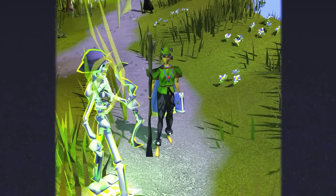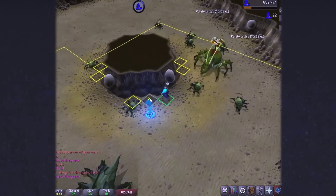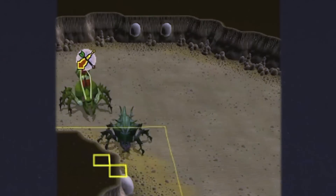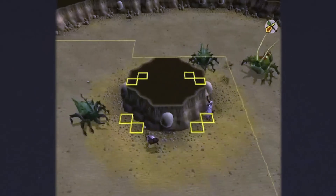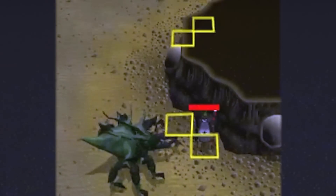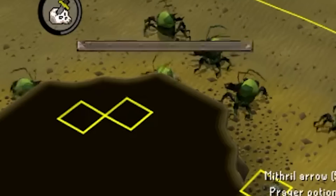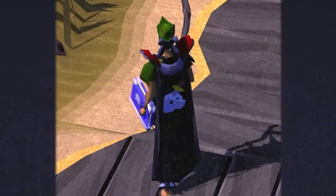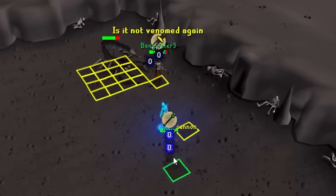But that's generally how it goes on the frowl account. The original goal of this account was to get an untrimmed slayer cape. However, I wasn't very good at that, judging by the fact my first slayer task was scorpions and I decided to go for Scorpia.